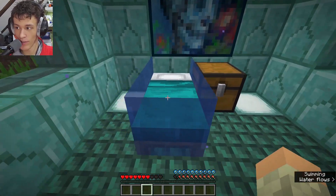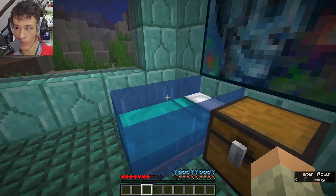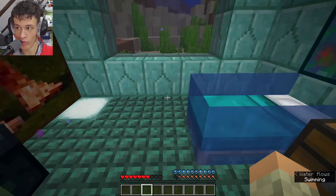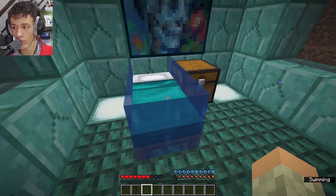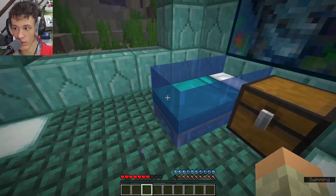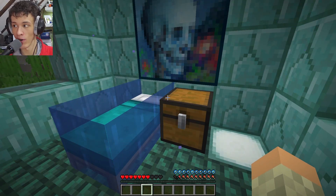So there we go, we spawned our bed. I'm surprised that beds work underwater — I didn't think you could even place a bed underwater. But it's not waterlogged, which is really annoying, because it totally could be. I think maybe Minecraft should do that — it would be quite a simple thing to do and it would look nice. Then again, I guess not many people put their beds underwater, because it's usually where you drown.